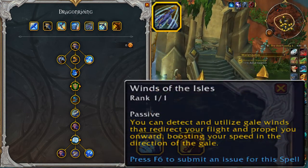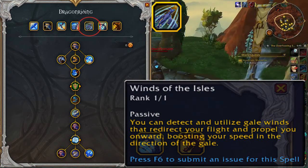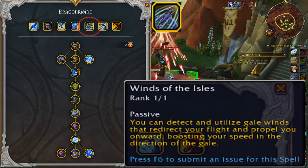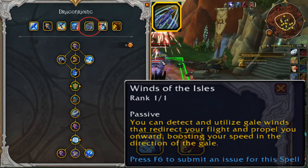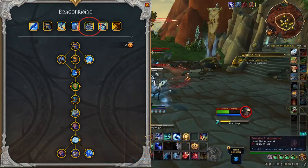Winds of the Isles is a passive talent. You can detect and utilize gale winds that redirect your flight and propel you onward, boosting your speed in the direction of the gale. This talent allows you to see little whirlwinds or dust devils that will help boost your flight in the direction that the gale faces.